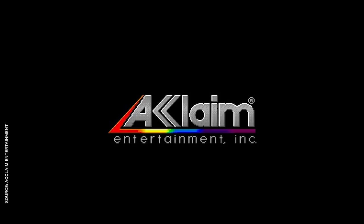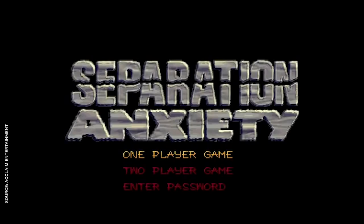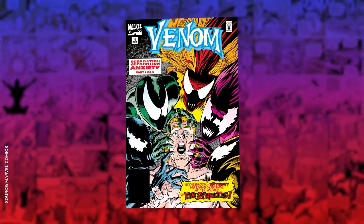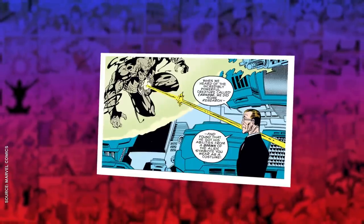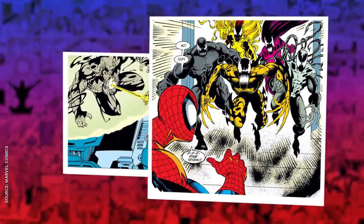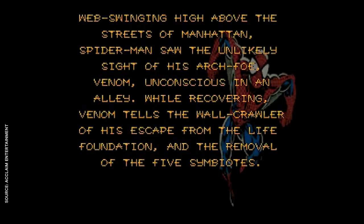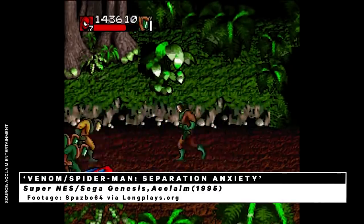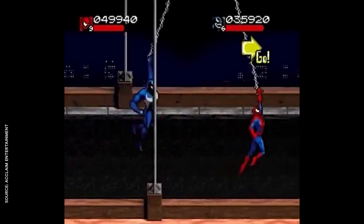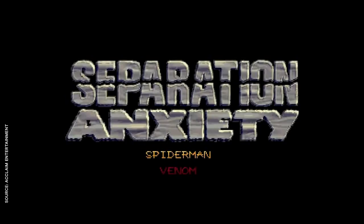Maximum Carnage was a massive hit, so the next year Acclaim rushed out a sequel called Separation Anxiety, named after the 1994 storyline of the same name. But the game has more in common with Venom's original Lethal Protector run, with the introduction of the Life Foundation and the five spin-off symbiotes. Not that you'd notice, because the comic cutscenes were replaced with text, and the recycled gameplay and sprites make it even more of a slog to get through, although the added co-op and ability to select between Venom and Spidey is appreciated.